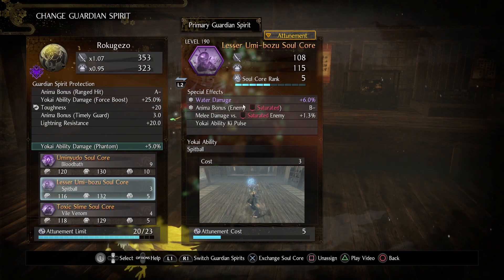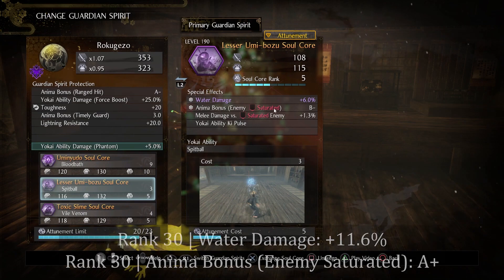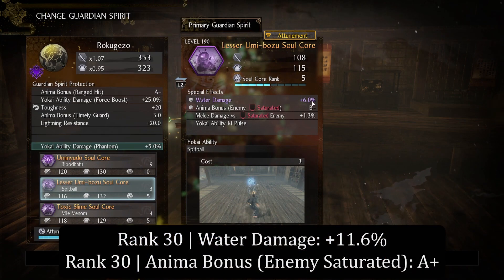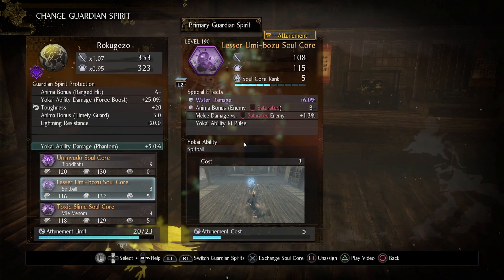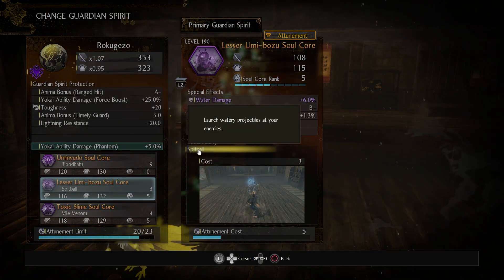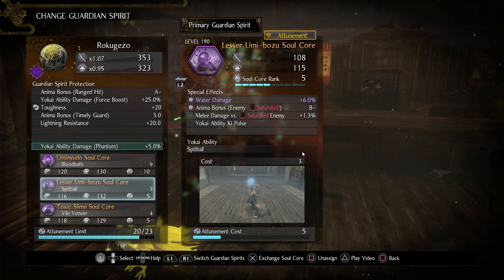Second, an anima bonus for the first time you inflict Saturate upon an enemy. At a max rank of 30, this water damage goes up to 11.6% and the anima bonus scales up to A+. The yokai ability itself is referred to as Spitball — launch watery projectiles at your enemies. The anima cost is extremely low at 3 and the attunement cost is fairly low at 5.